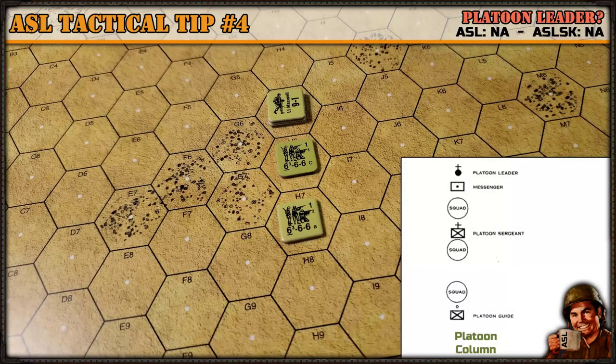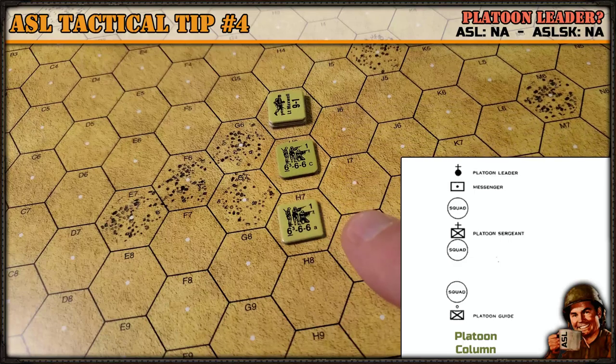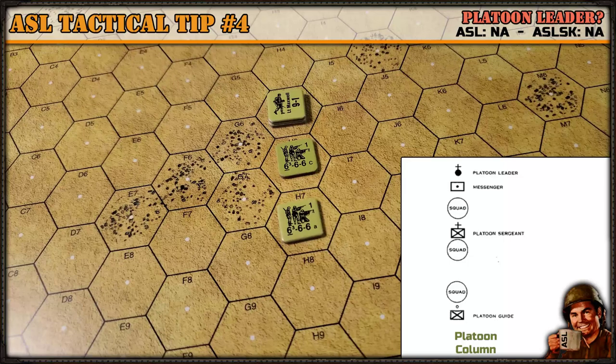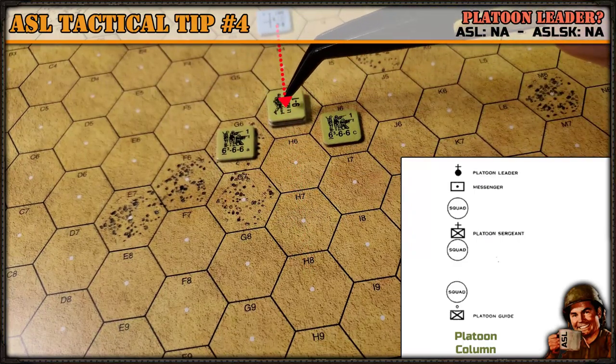I'm showing the platoon column on a desert board because it's wide open. You have a platoon leader out front and then three squads composing the platoon in line formation behind. Keep in mind that movement on the battlefield is real-time, but in the game it's turn-based. The feel of the real-time element comes into play when you place residual firepower. If you're marching a column down the road and there's a German machine gun, it can fire straight down the column — but in the game the machine gun fires at one moving target and the rest will scatter into another formation or take other routes to avoid residual firepower being placed in that hex.